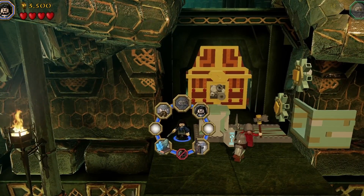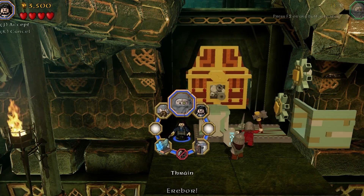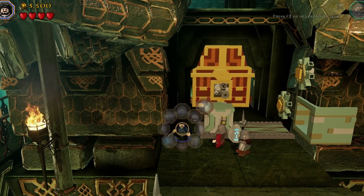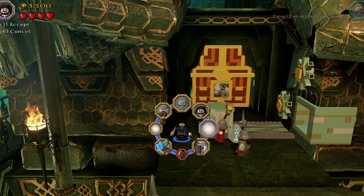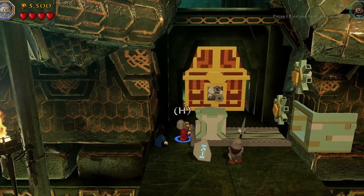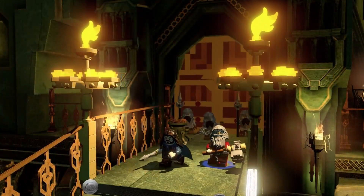The game prompts: 'Press and hold U to bring up the game wheel and select the hammer.' Now I get it — I'm supposed to switch characters. It's making a lot more sense now.